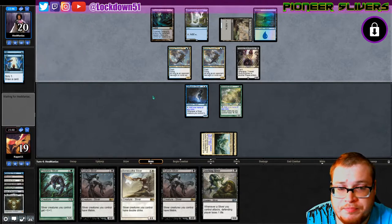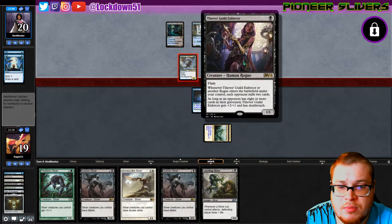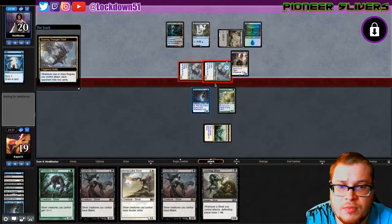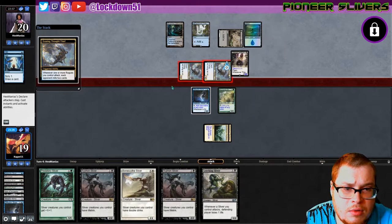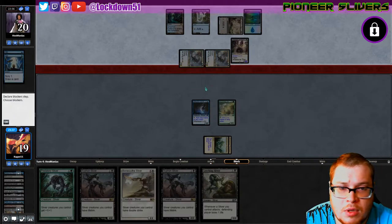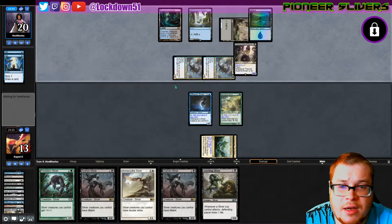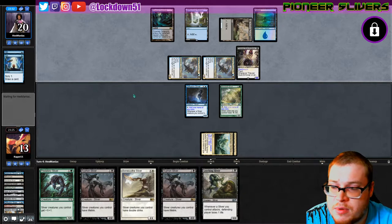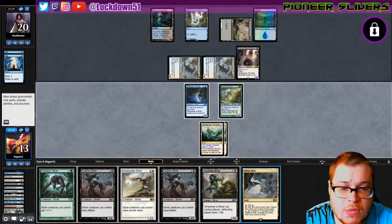Mills two cards, plus two plus one, and has deathtouch — that's a problem too. This will become a three-two... five-two? Wait, did I read that wrong? I must have read something wrong — five-two then. I read the attack on them wrong, I thought their attack was different. Guess not. All right, taking five. Sliver Hive.